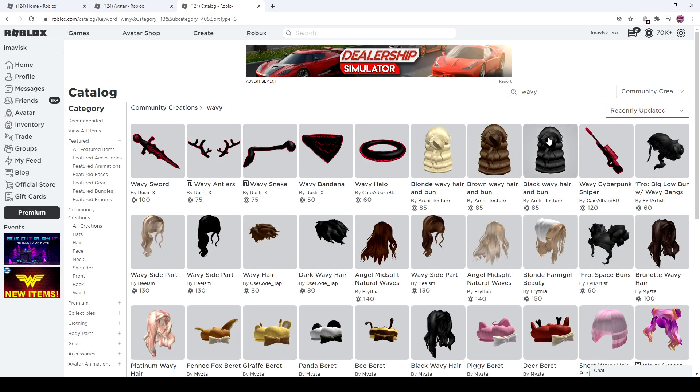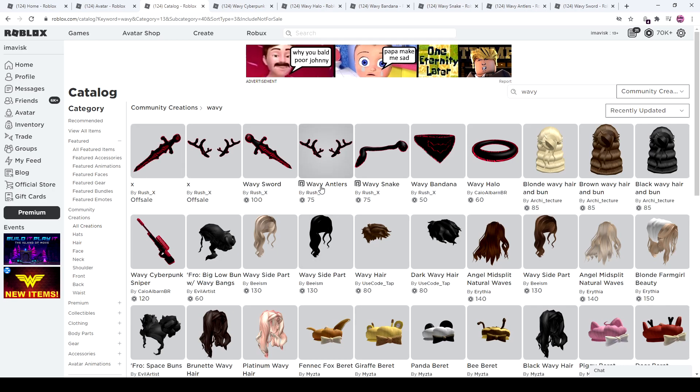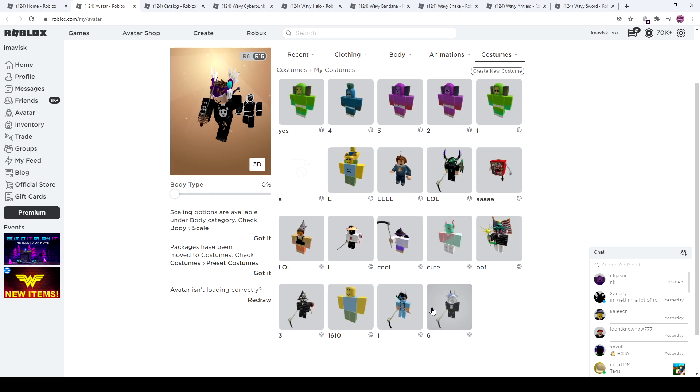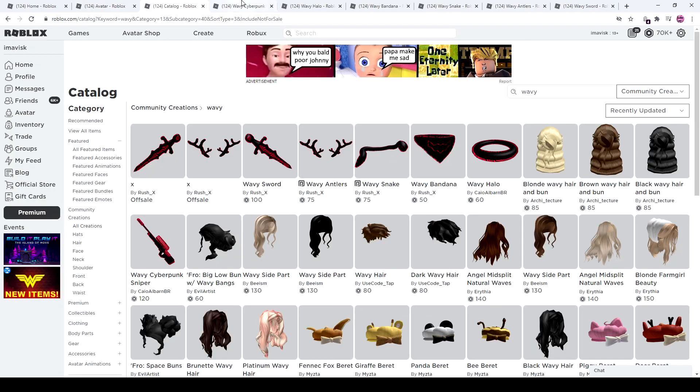Now let's take a look at the wavy series, which is brand new. There aren't that many items so far, but it looks quite cool. As you can see we have a wavy cyberpunk sniper, a halo, a wavy bandana, a snake, some antlers, and a sword. Let's switch to the noob avatar so we can get a better look at the items.